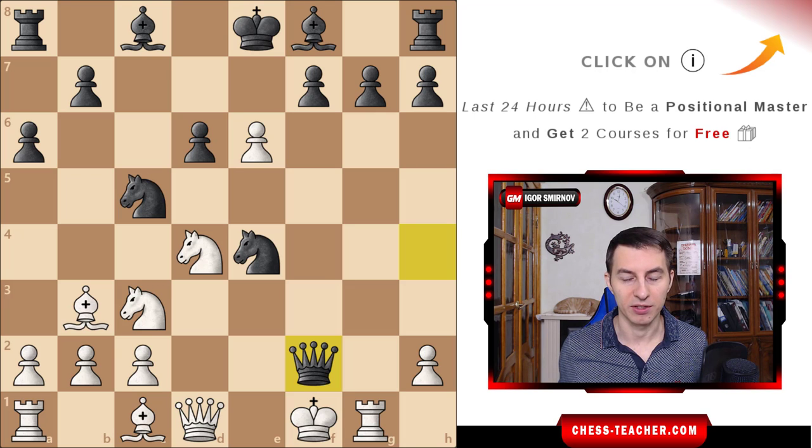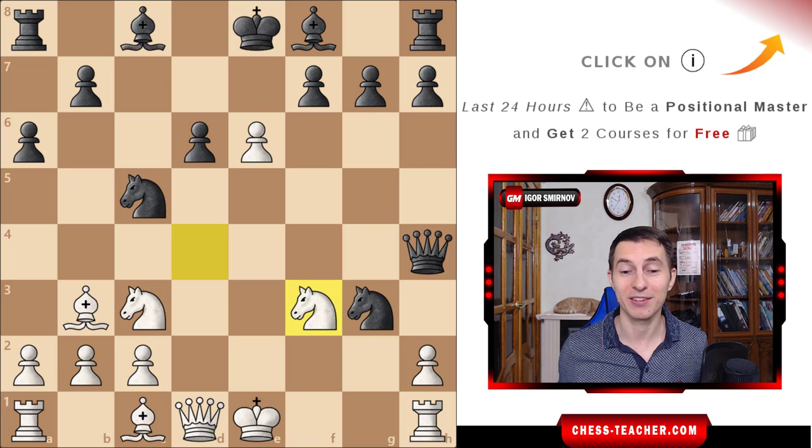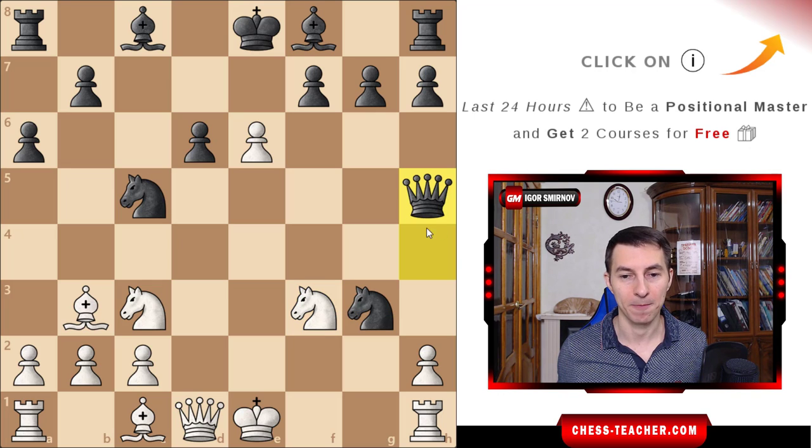After black delivered this check and white played pawn g3, black indeed captured on g3. Now Fischer started playing a series of more surprising moves. First of all, he found an interesting counter-strike: knight f3, hitting the queen. Although the knight could possibly move somewhere or capture the rook, black would lose their queen on h4 — that doesn't look good. So black just removed the queen back, maintaining the pin, and therefore the knight still can't be captured.